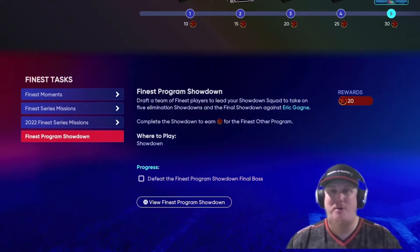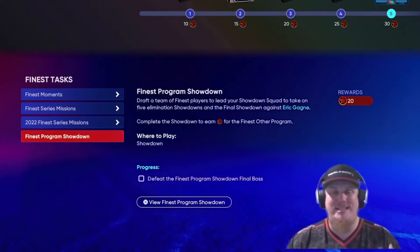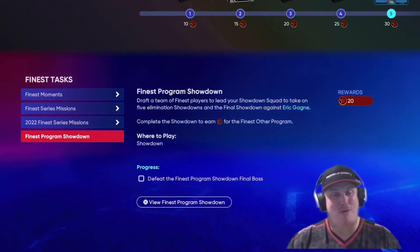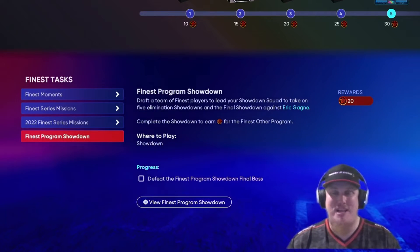Before we jump into the reward path, there is also a showdown to knock out. This showdown is going to earn you 20 stars in the reward path, and the final showdown is going to be against Eric Gagne. You're going to face off with some five-elimination showdown pitchers and then the final one will be Gagne, so good luck trying to get this one done — 20 stars on the line.